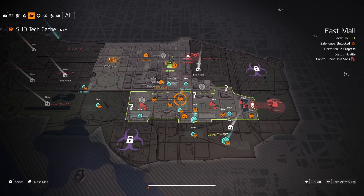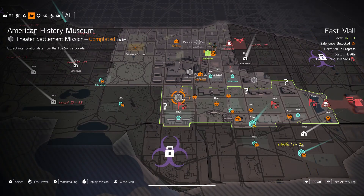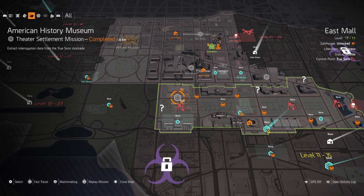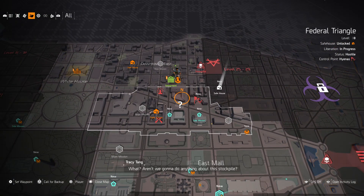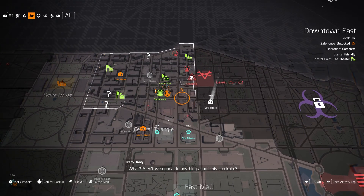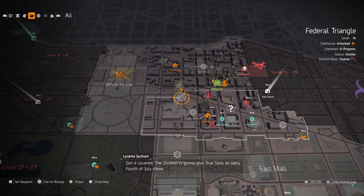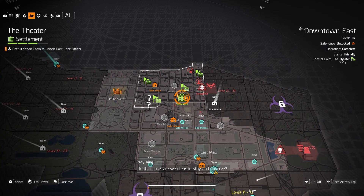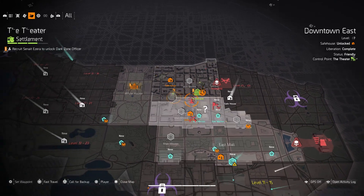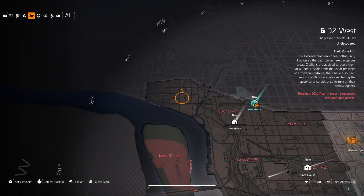Right now I'm level 9 and I've made my way all the way down here. The last main mission I did was American History Museum. I don't know if it's level-based or how much progression you have, but I've been doing a lot of side missions too. I almost got Federal Triangle completely done and I have Downtown East completely done. I don't know what you have to have, but at the Theater Settlement, I'm on my fourth staff member, and that one is for the Dark Zone Officer.